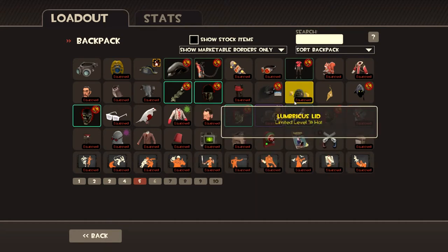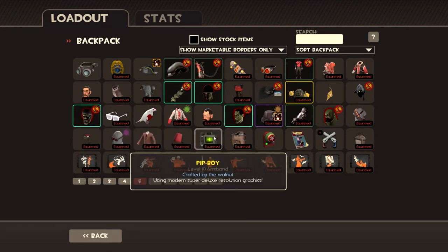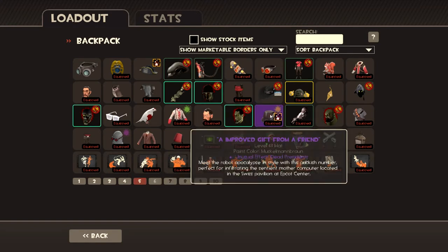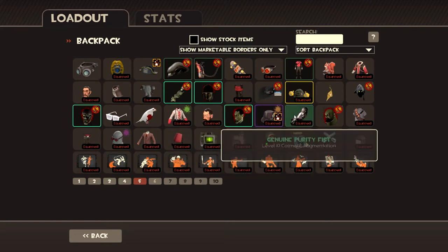Got my limited edition hat. Got my man cursed soul. Got my pit boy — it used to be genuine, but it was kind of a waste. Got my unusual — gotta have your unusual, gotta have one. Got a haunted voodoo cursed medic soul, because I'm a medic main — I have to have a medic soul. And a genuine purity fist — gotta have that.